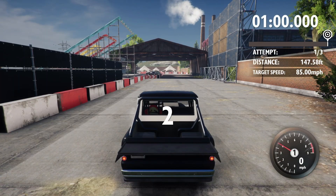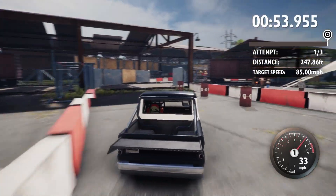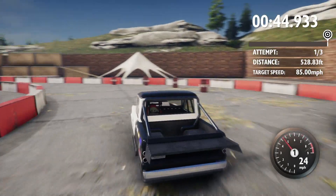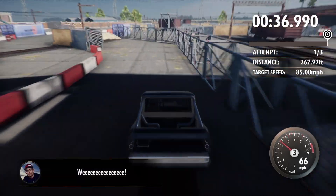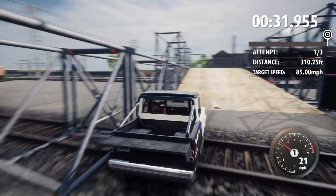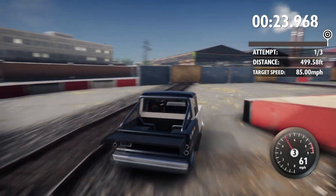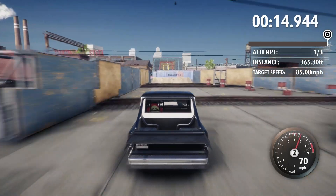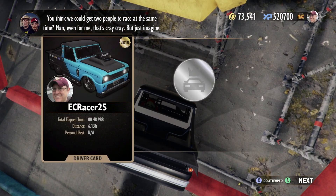All right take two, let's try this again. I know, stupid barrels — it's like they have airbags attached to them. Hang on — oh yeah, that's the best part. Oh, hope you buckled your seatbelt. Okay, we got 20 seconds — let's hope we get up there. We were going fast enough. Okay silver — it gets two people to race at the same time. Even for me that's real cray cray. All right let's try attempt number two.